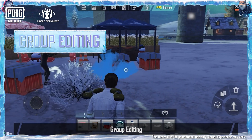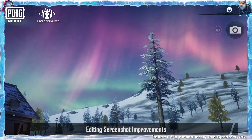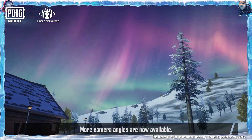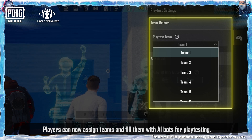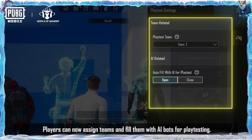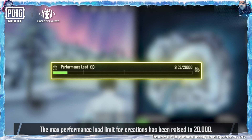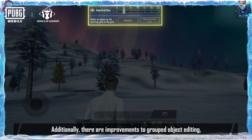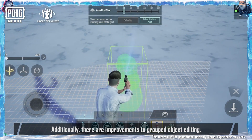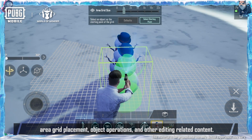Group Editing: Players can now team up to edit creations together. Editing Screenshot Improvements: more camera angles are now available. Playtest Settings: players can now assign teams and fill them with AI bots for playtesting. Performance Improvements: the max performance load limit for creations has been raised to 20,000. Additionally, there are improvements to grouped object editing, area grid placement, object operations, and other editing-related content.